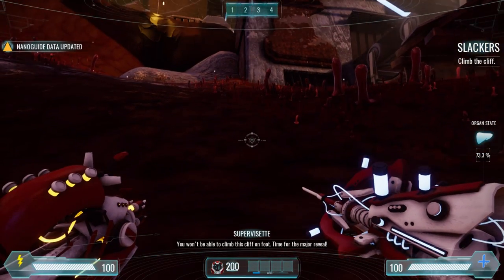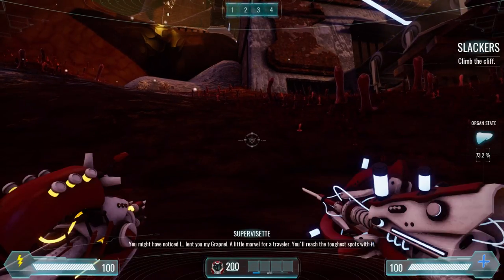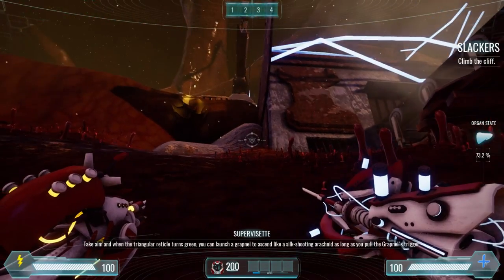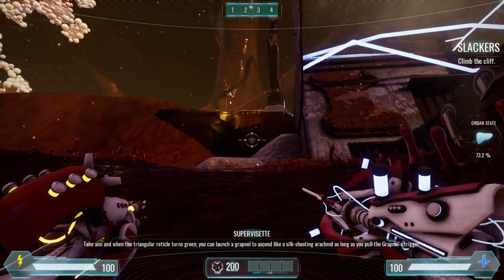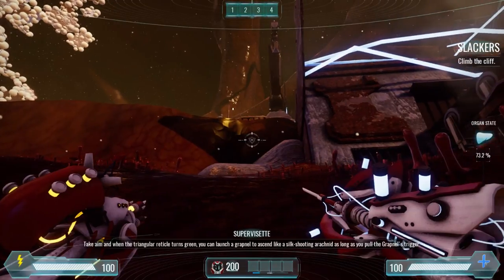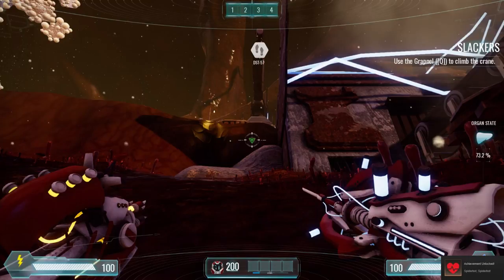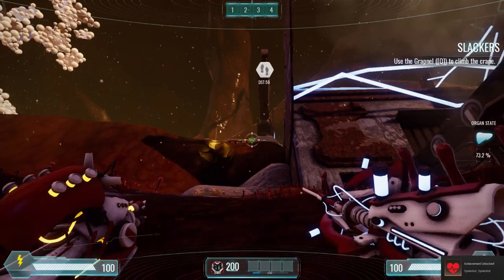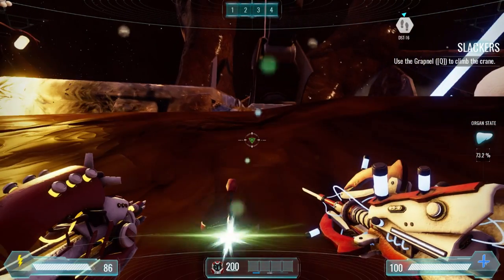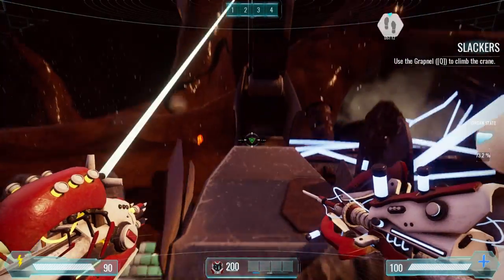You won't be able to climb this cliff on foot. Time for the major reveal — you might have noticed I lent you my grapnel. A little marvel for a traveler. You'll reach the toughest spots with it. Take aim, and when the triangular reticle turns green, you can launch the grapnel to ascend like a silk-shooting arachnid. So I'm basically spider bot. I said it down there on the achievement — 'Spider bot'! Great minds think alike. Now I'm way up here — I've got to get way up there though.